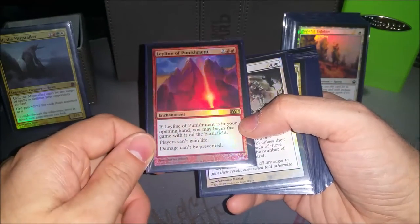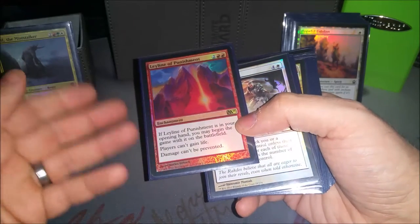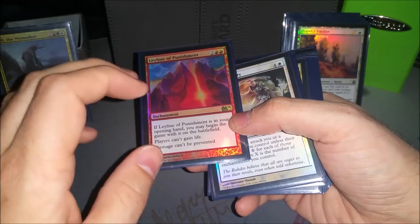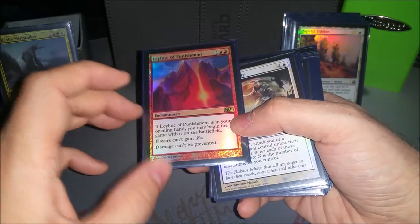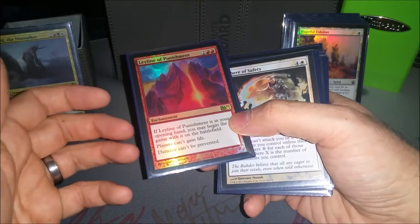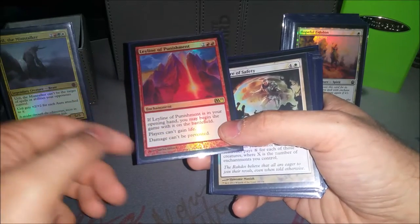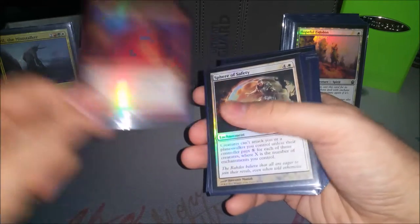Fate/Reforged is more removal. Stranglehold is just for those decks that like to take all the turns or tutor a billion times — it's an enchantment so they usually draw me cards. Leyline of Punishment is in here to keep people from gaining life, because that's kind of annoying when you're just trying to kill them with one big swing. More importantly, it says damage can't be prevented — usually there are different ways of fogging or similar things to stop the combat damage or general damage, so this gets around those shenanigans.